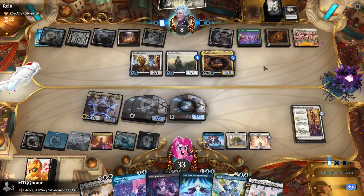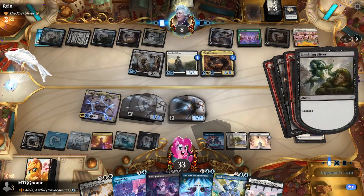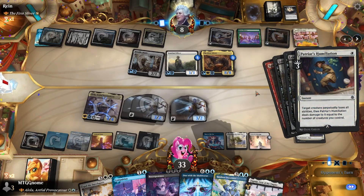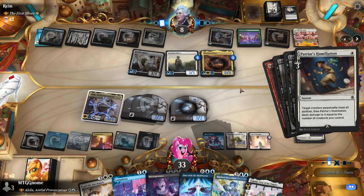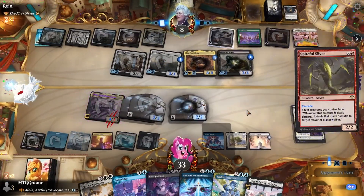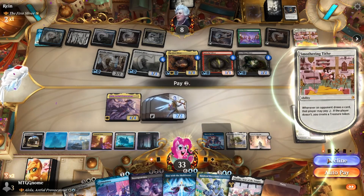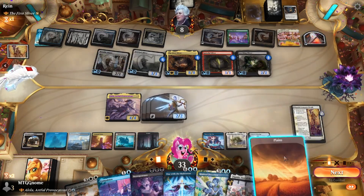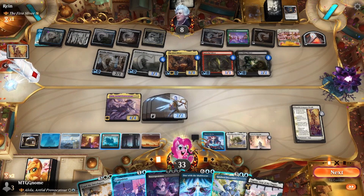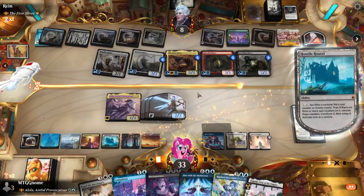Okay, one, two, three, four — four mana. Just please, for the love of all things, Arena gods, don't let them hit the hasty flying Sliver. No, they have Ward — it's Ward one. I thought it was Ward two. Well, at least it doesn't even die. We will not pay the two. Play this land. I could wipe the board — that's a possibility. I think I'll be able to survive next turn. If I swing and play Kindred Discovery, I don't need to draw cards right now. So how about I do Hostile Hostel.